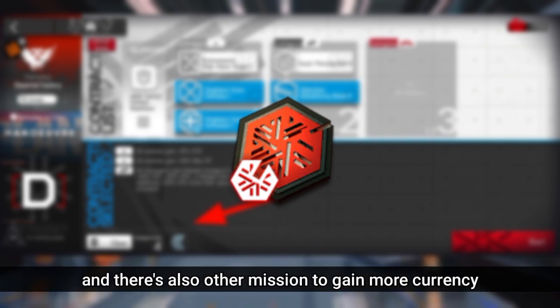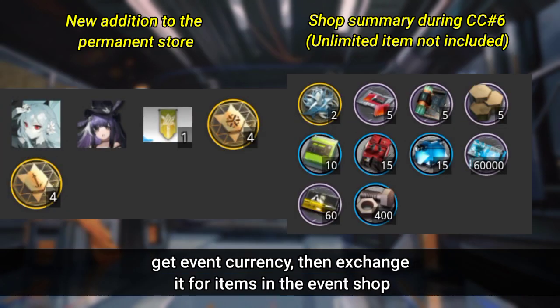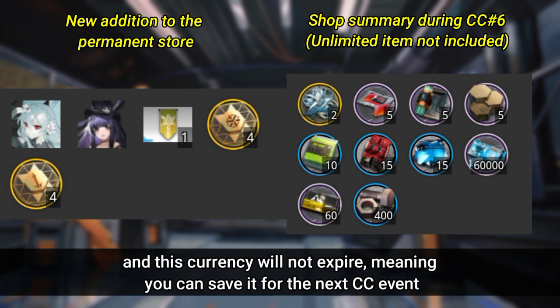There are also other missions to gain more currency. Get event currency, then exchange it for items in the event shop. This currency will not expire, meaning you can save it for the next CC event.